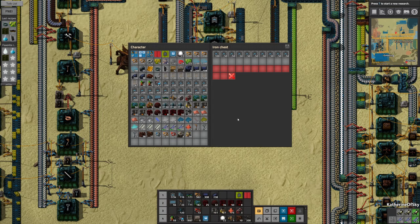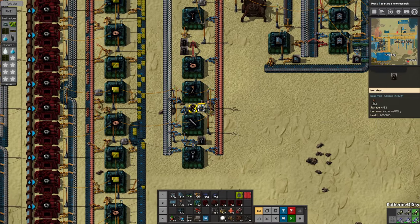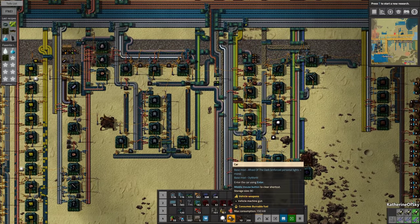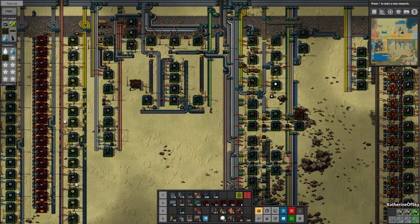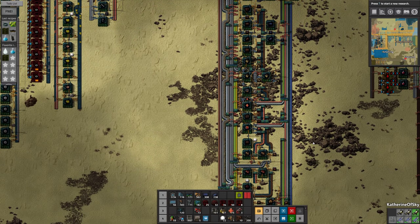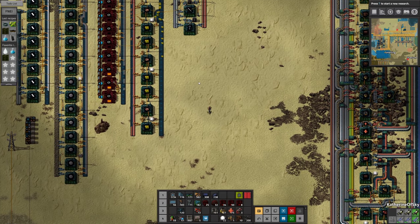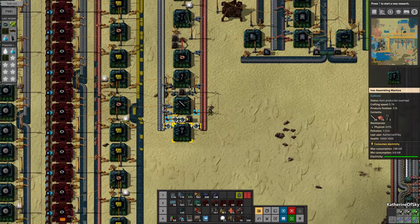Do we need anything else? We have inserters. I love having the stuff on my hotbar so I can actually see what the essential items are — it's really useful. I think we have everything we need. Of course, it looks like I've been extremely remiss in building lights. Do we have an iron chest maker? I don't think we do. Is there a box maker in the house? I'm not seeing one.